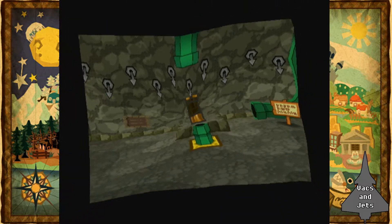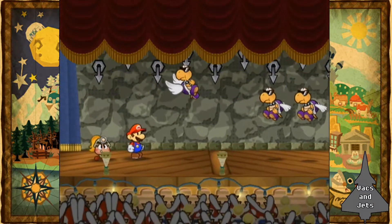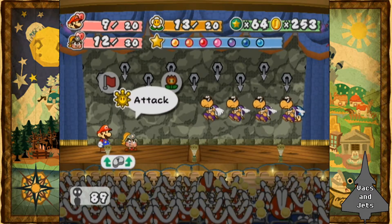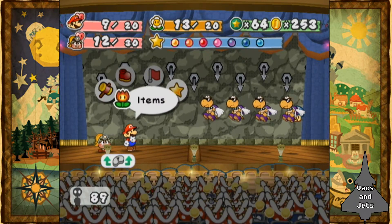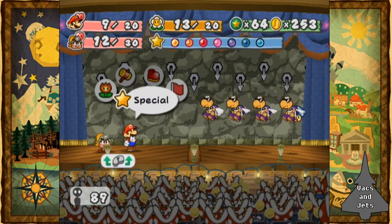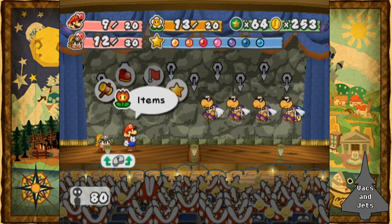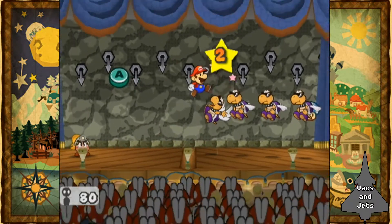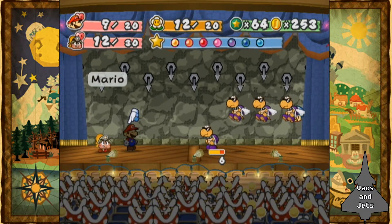Next battle I get into, I'm gonna use Sweet Treat — not Sweet Feast, just regular good old reliable Sweet Treat. Jumped right into him. Suddenly I don't like this situation very much. This isn't a good time to be doing tattle — I need to try and get all these enemies on the ground. I don't have anything that could hit them all. Oh no, that was a puny. Alright, we'll try Multi-Bounce first. This was only for emergencies, but this IS an emergency.